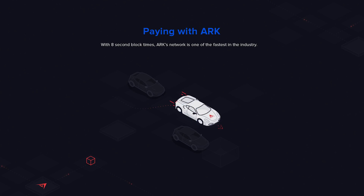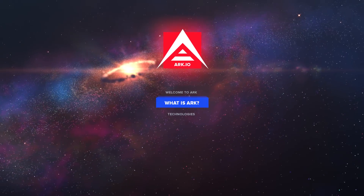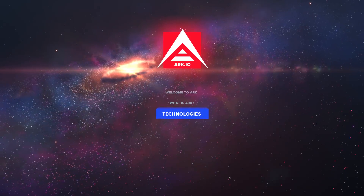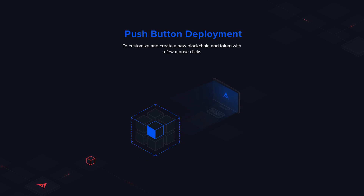Everyone can use ARK as a digital and cryptographically secured payment method with lightning fast transaction speeds, but that's only breaking the surface of this blockchain. Beyond that, there's a blend of technologies that make ARK's vision unique and unlike any other cryptocurrency or blockchain out there. Features like smart bridge technology give the ability to communicate and utilize the advantages and technologies of other blockchains, and push button deployment lets you customize and create a new blockchain and token with a few mouse clicks.